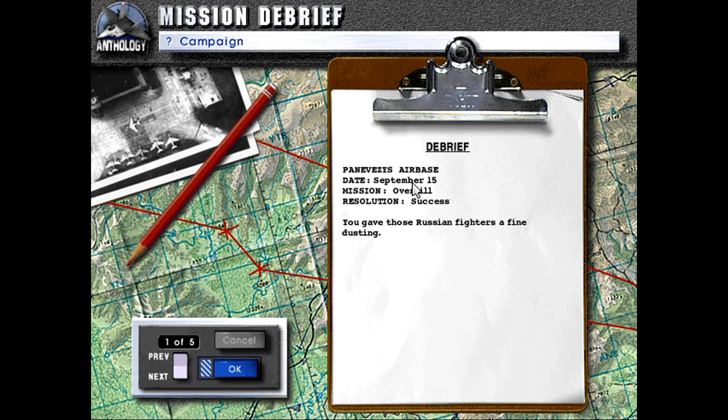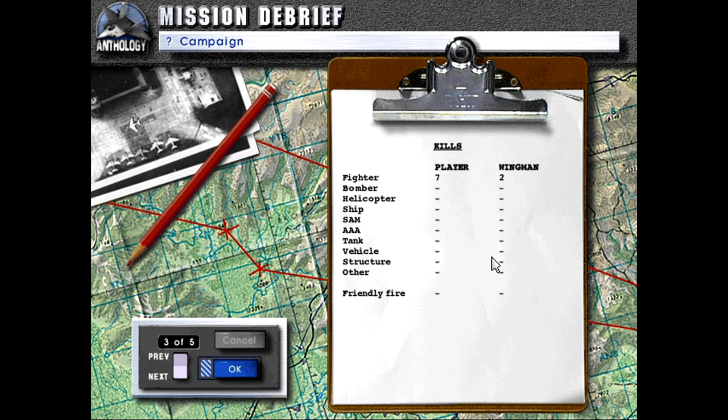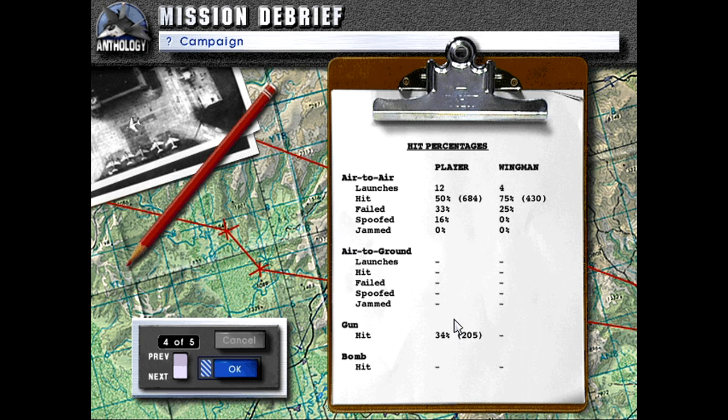Debrief. Canaveas Air Base, date September 15th, mission Overkill — resolution: success. We gave those Russian fighters a fine dusting but took five percent damage, showing up for 10 targets. We had seven kills total. We launched 12 missiles of which half hit — six hit, four failed, and two were spoofed.